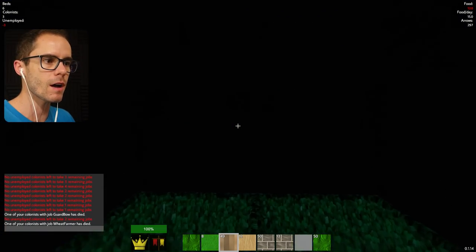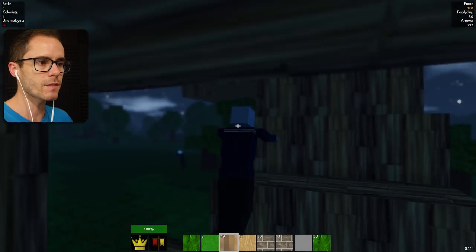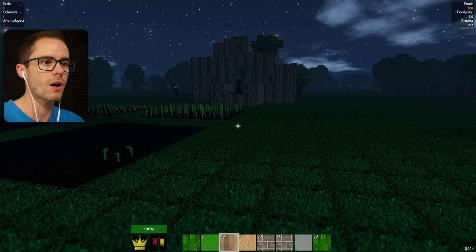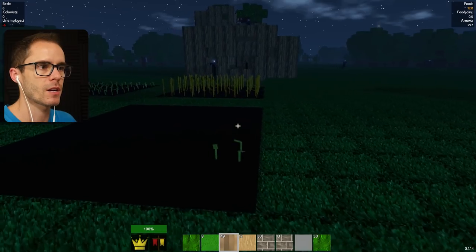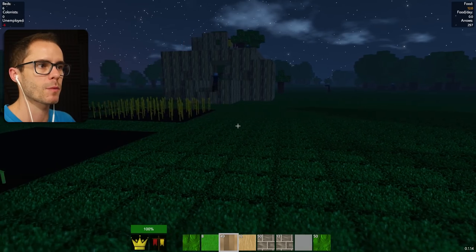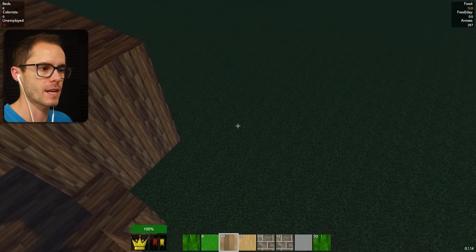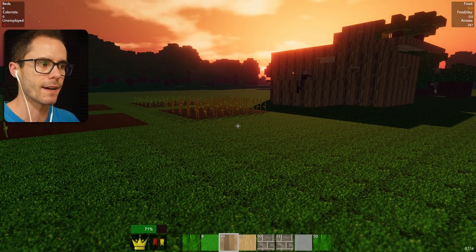Shoot him! I'm just gonna stay down here — you got this, don't you worry. This is what you've trained for. Oh, there's one right there — shoot him! He's doing a good job, look at that — smashed him with the arrows! One of your colonists with job 'guard bow' has died. Why did he die? That dude is killing — how did he get through? My guard was doing so well. He's killed all my colonists — I need two guards. That sucks.